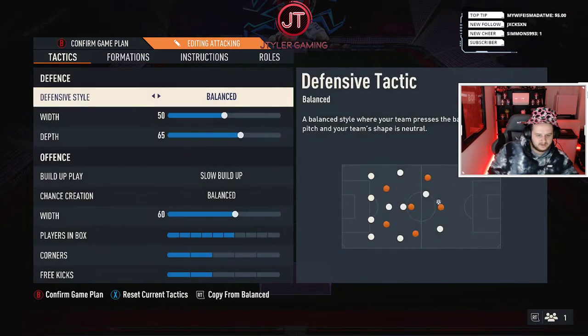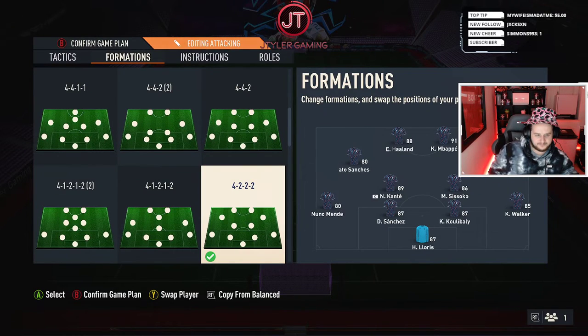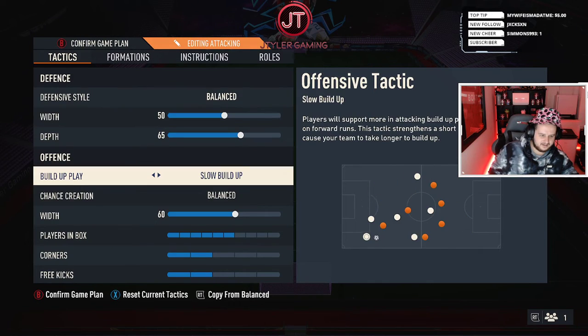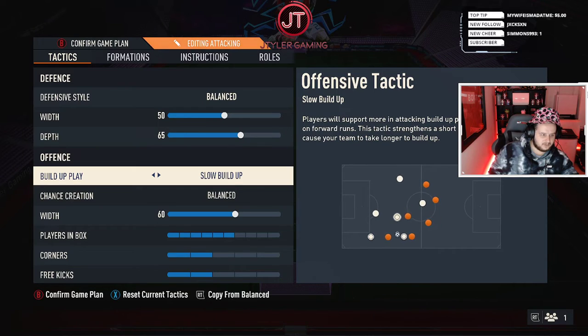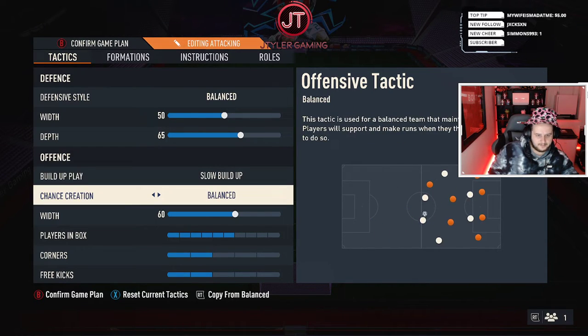So that's the 4-2-2-2 with your instructions and tactics. You can switch your chance creation or speed up build-up play if you want a faster pace, but I like to take my time, pass it around between midfield and defenders, create that little gap, get the right back overlapping, and then we're through. I honestly can't praise it enough — it works like an absolute dream. Let me know how you get on, and if you think you've got a better formation, drop it in the comments. But for me, this is by far the best formation I've come across. Cheers guys, speak to you next time!